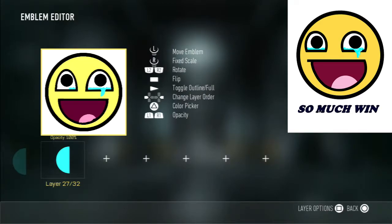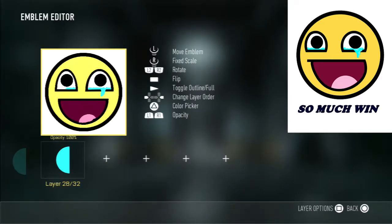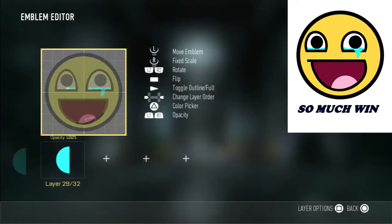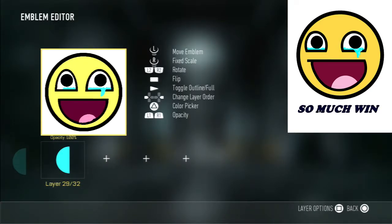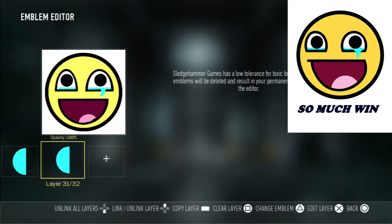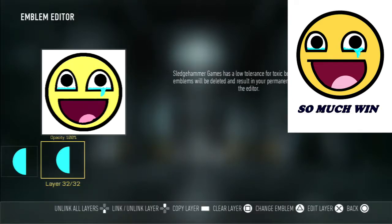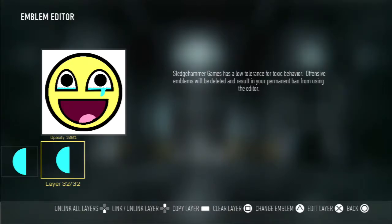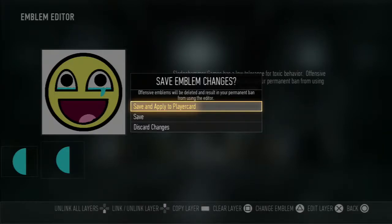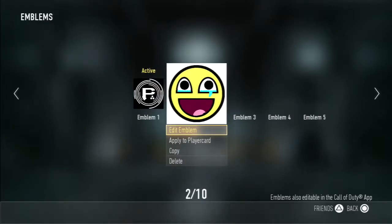Oh, it's a good thing we did it like this too because we're about to run out of layers, which I didn't think we'd actually run out of layers in this — that's kind of funny. All right, last one. I think we are done so it's supposed to look something like that. We can back out and save it — you can apply it to your player card if you want. And that's what the finished product looks like.